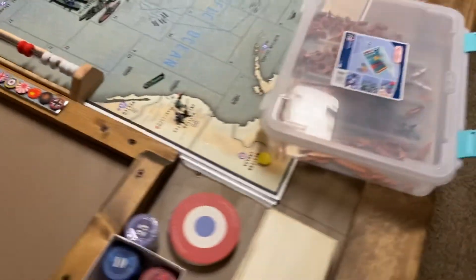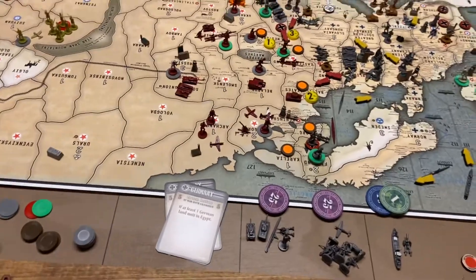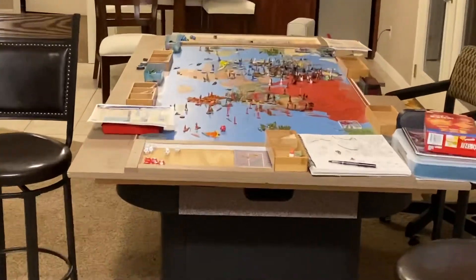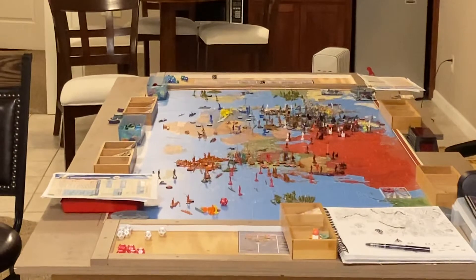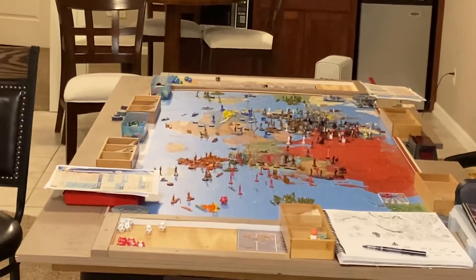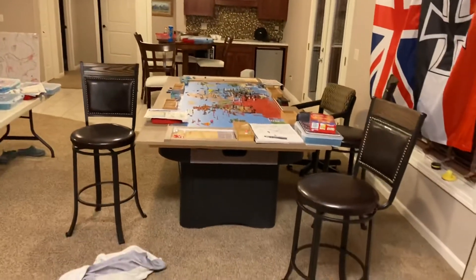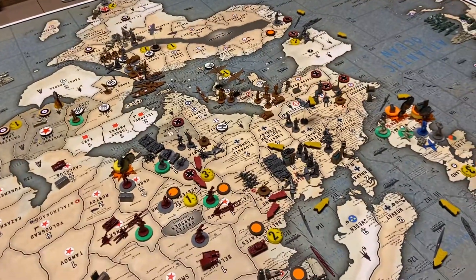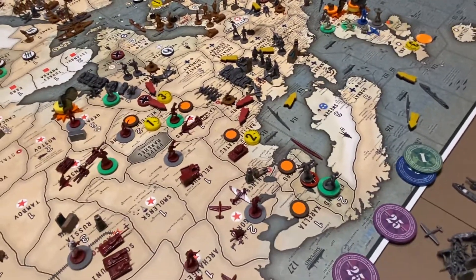Let's go over here and do Germany's turn. We just took a break. We've got the Global War 36 game going and we are in January of 1941. The US just needed to roll a six to get in the war. Russia is even further behind, but I think Germany is going to attack Russia next turn.